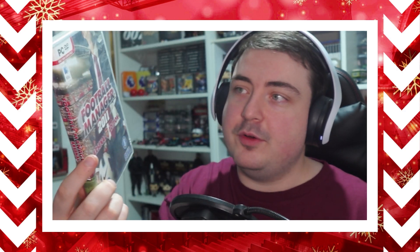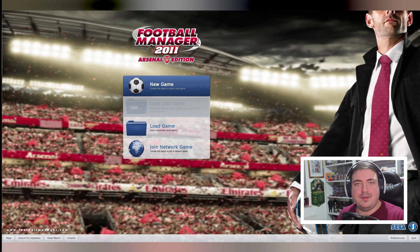Here we are about to get into the game. I've had to fiddle around with some settings to actually get this to work. There are two versions of this that I own — I've got the Arsenal edition, which apparently you could only buy in Arsenal stores. I don't know if any other clubs did editions. And then of course we have the normal Football Manager 2011 box art. This is a game I've not played for a very long time. Still had manuals in there, which is really cool to look back on.